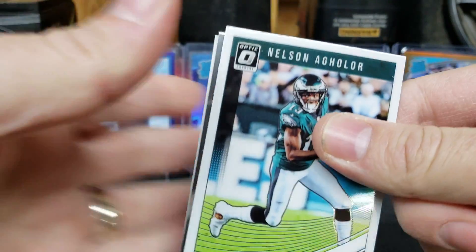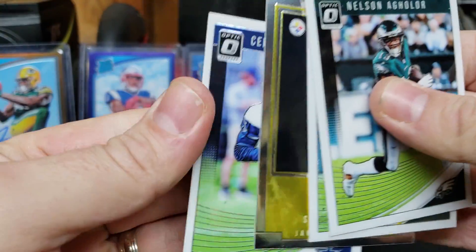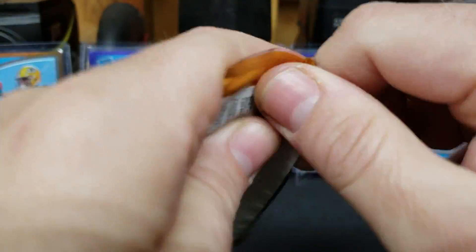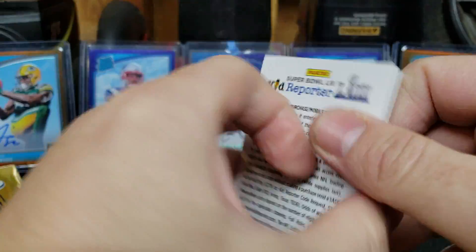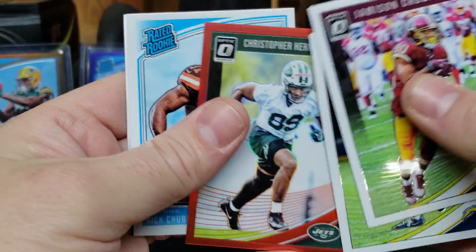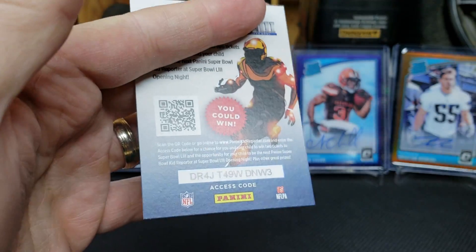I did hear that somebody pulled two greens out of one box, so we'll see. Nelson Aguilar, Davante Adams, Elite Series James Washington, and a Cedric Wilson Jr. rookie. A few more packs to go. Hope you guys have already had a great Christmas — New Year's is coming up, hopefully everybody's got a nice plan. Keenan Allen, Red Christopher Herndon, and a Nick Chubb rookie. Herndon is going to be numbered 56 out of 99.